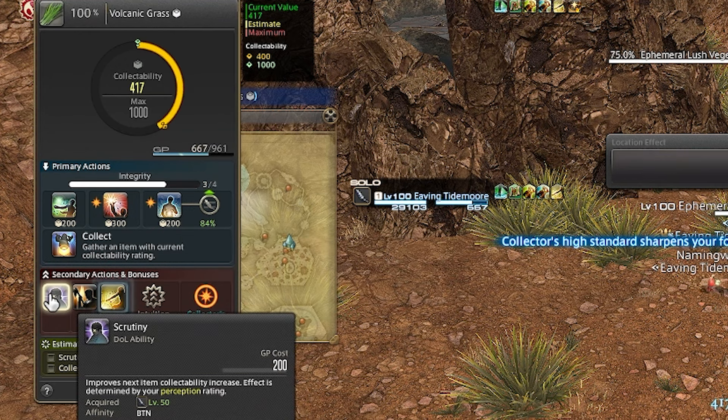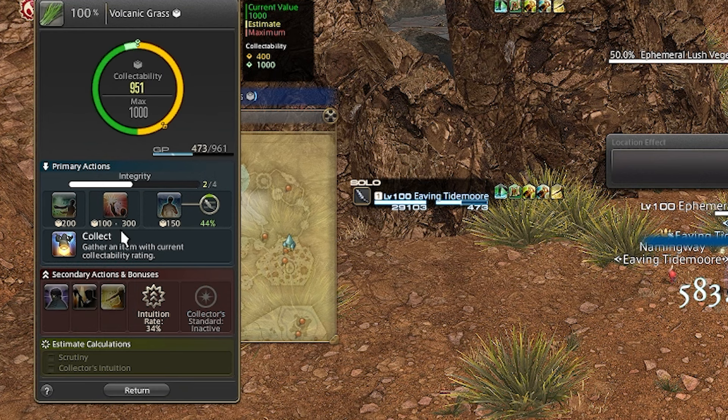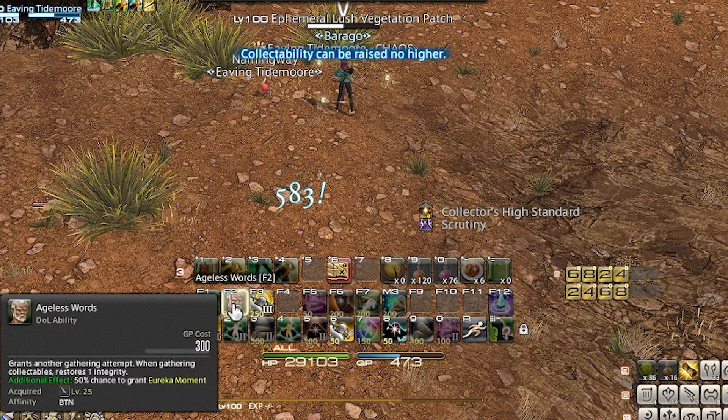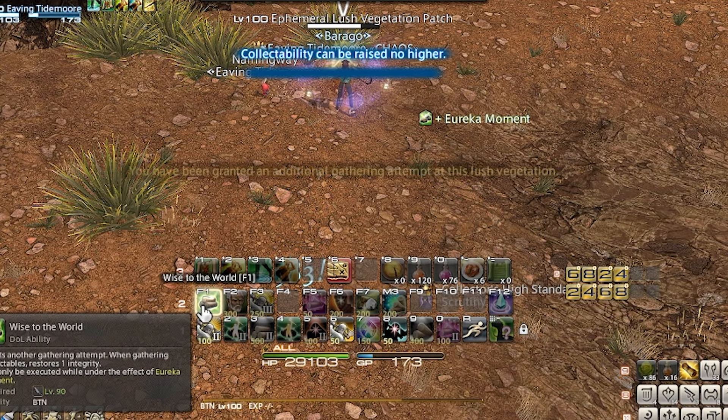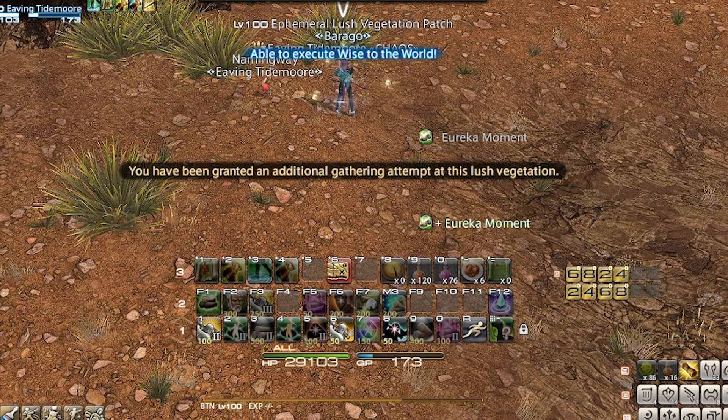This should get me around 500 collectability. Next, I cast Scrutiny again, followed by another Brazen Prospector — hopefully this will cap me at 1000 collectability. Then I cast another Brazen Prospector. Now that I'm over 1000 collectability, I cast Ageless Words to give me an additional integrity, and I have a 50% chance to proc Wise to the World, which will give me an additional integrity.